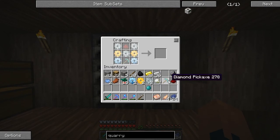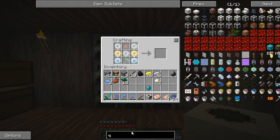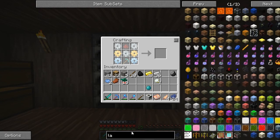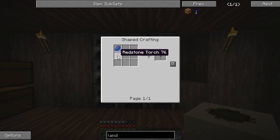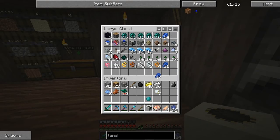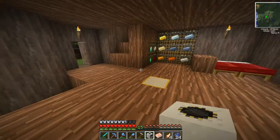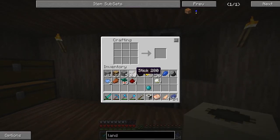Let's make our quarry — iron, redstone, gold, and diamond. Alright. Next is landmarks — I was just trying to remember the name. Landmarks are just four redstone torches and four pieces of lapis. Lapis is in here — one, two, three, four. We'll get four pieces of redstone and we already have sticks on us. Landmarks are used to mark out the area that you want the quarry to work in.